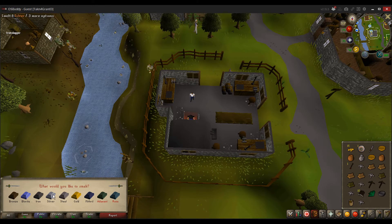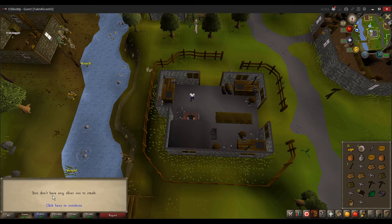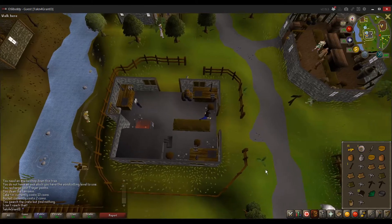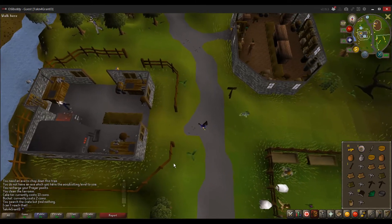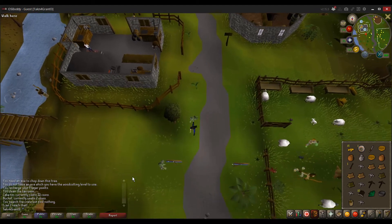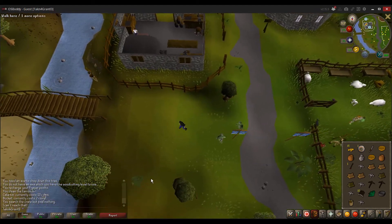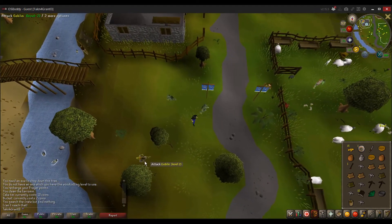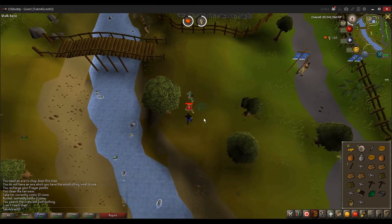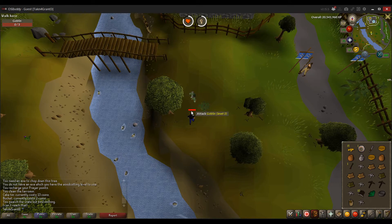So this is a furnace — you can use raw materials on it in order to smelt them into bars. Pretty common. Since Lumbridge is a tutorial area, they do have a lot of stuff all together here. So that's why you see a furnace, and an altar, and a shop — it'd be pretty rare that those would all be so nice and close to each other.